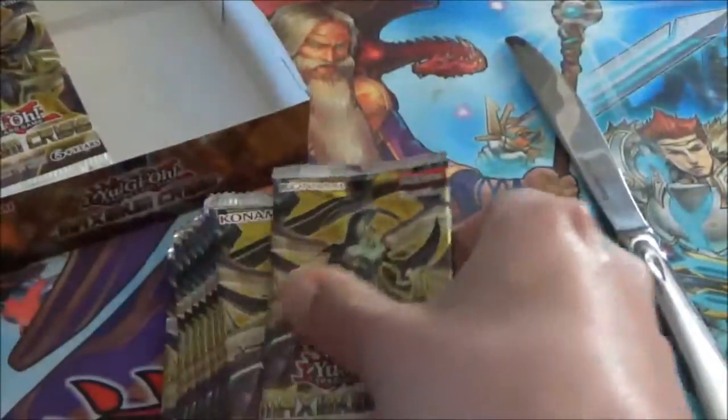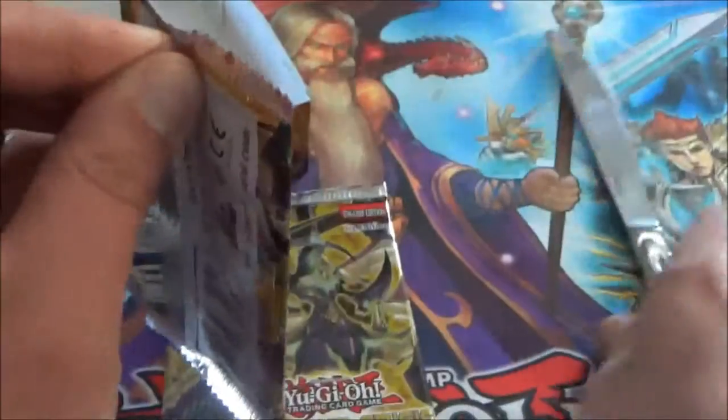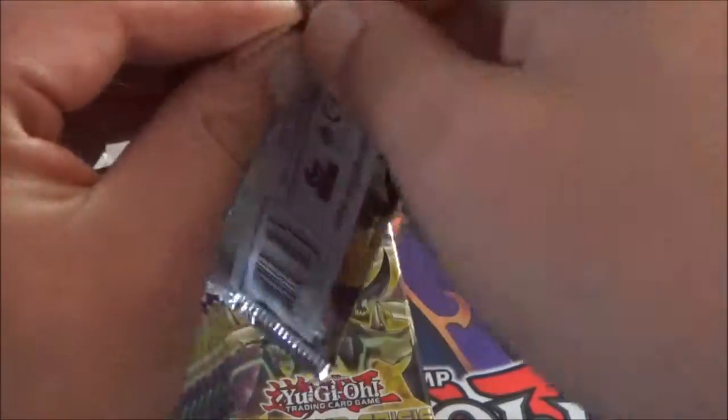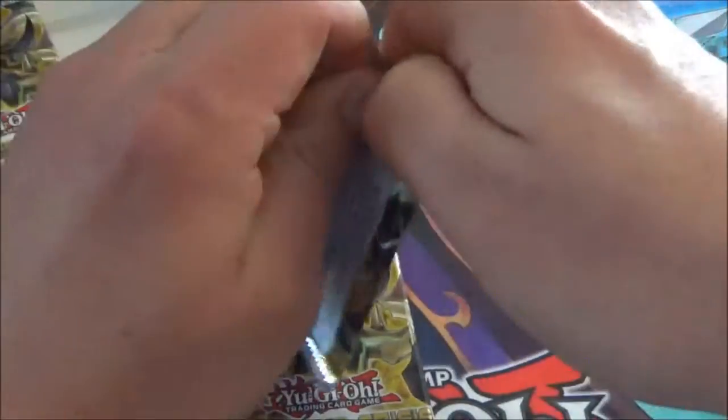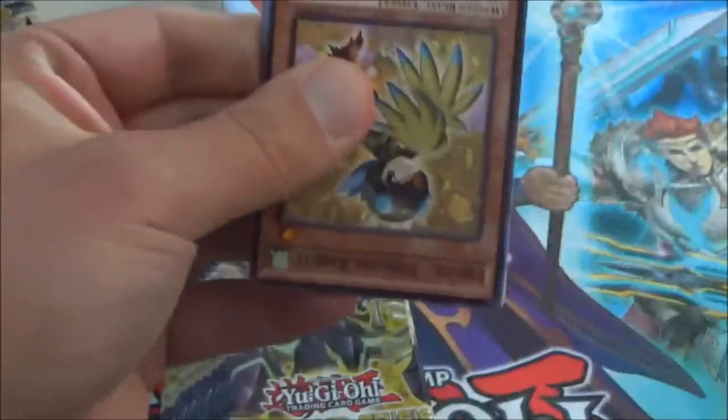But this set here, Maximum Crisis, should have some very good cards in it. Alright, let's start off with the right side. So here we go! I'll get the knife out of the picture. There we go, let's open up from the bottom — I guess that's easier here.